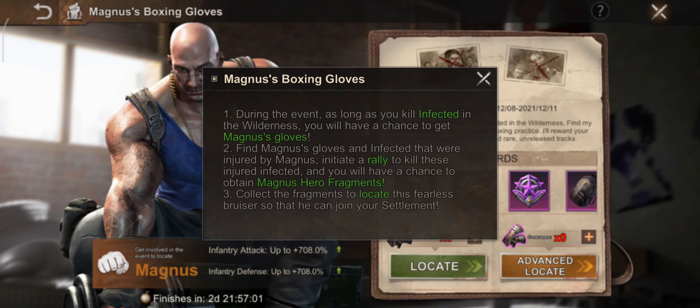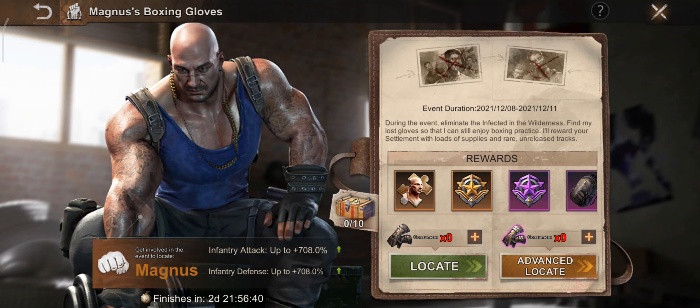Similarly to the Travis hunting event, when you kill an infected in the wilderness you will have a chance to get Magnus's gloves. The silver gloves can be used to locate the infected lurker, whilst the purple outlined silver gloves can be used to locate the elite infected lurker.